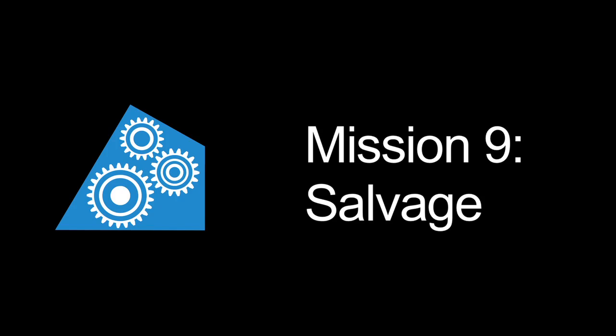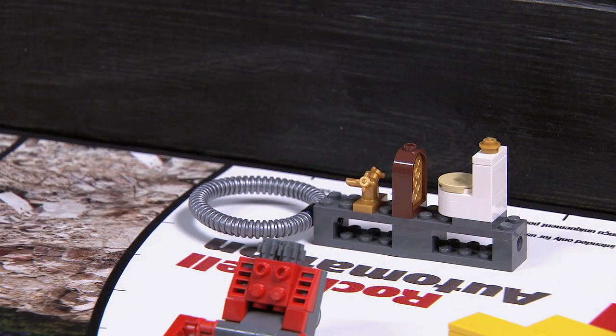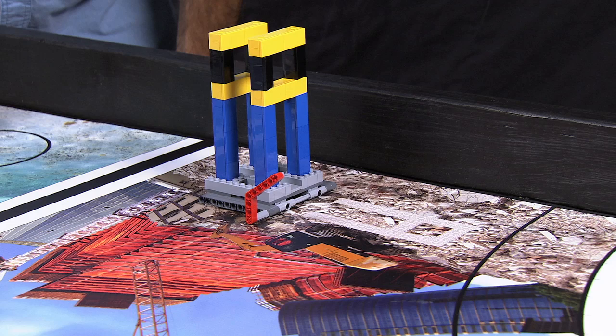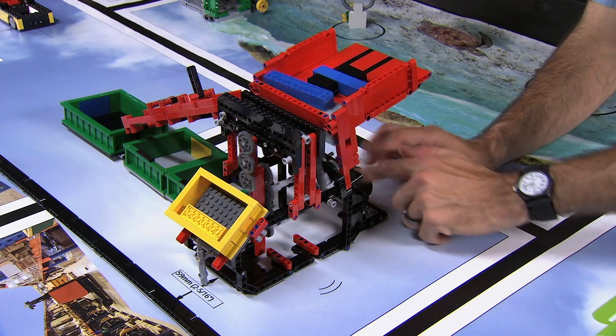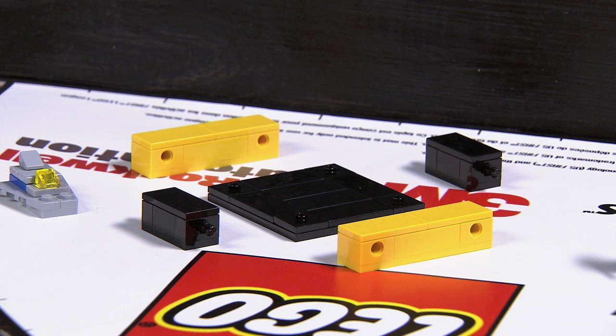Mission nine: Salvage. Move the valuables to safety. Mission ten: Demolition. It's worth points to simply demolish the building, but once you've demolished it, you have a lot of materials to deal with. The yellow and blue ones can be used for more points later on. The black ones are a liability and have to be dealt with.